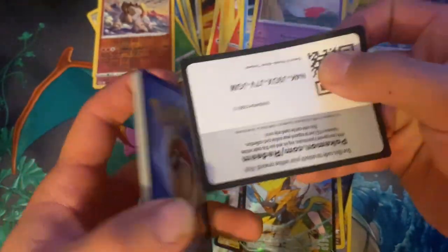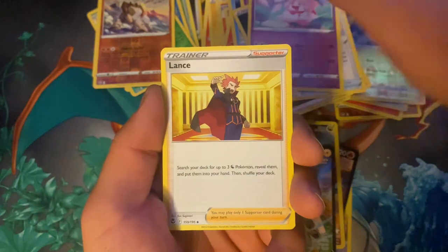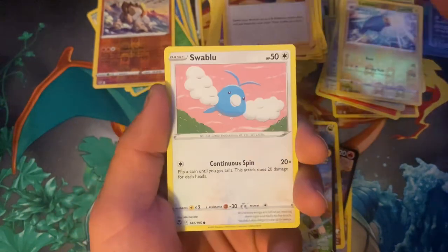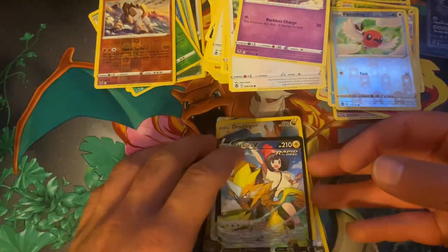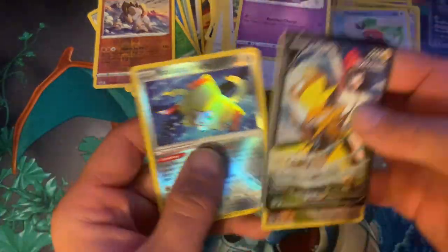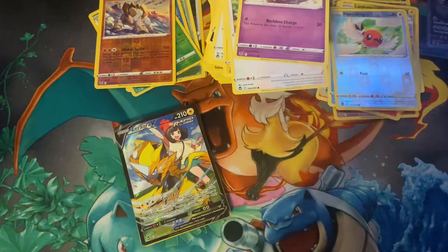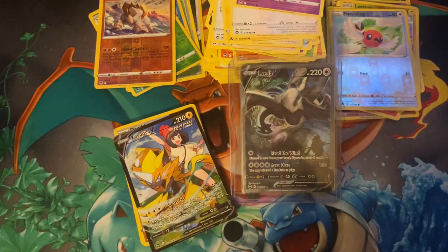One more pack — see if we can get the last pack magic. Maybe we'll get lucky and pull that Lugia V-Star, but if not it's all right, we did pretty good. We're still gonna open this set because it's new and we're not bored of it yet — still looking for Lugia V-Star. So that's how many pulls we got: one, two, three, four, five, six, seven, eight, nine, ten — ten is pretty good out of sixteen packs, we'll take it. Got a nice Lugia V! If you haven't already, like the video, comment down below — have you pulled this card yet, are you trying to pull it? Let me know in the comments and don't forget to subscribe. Thanks for watching — Poke Ninja out.